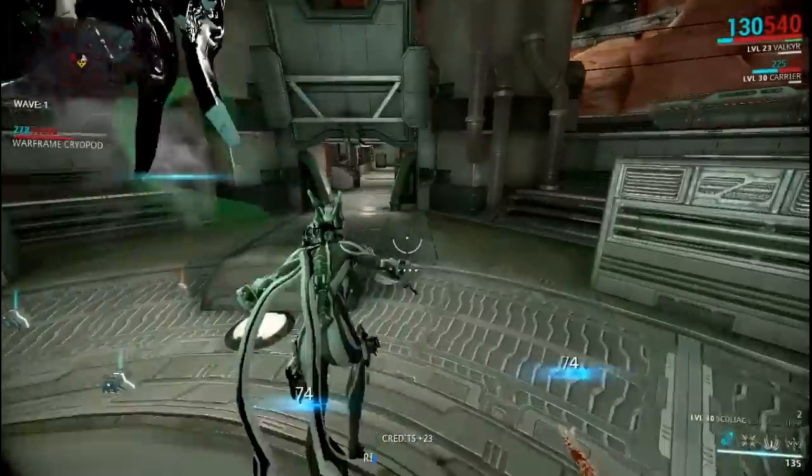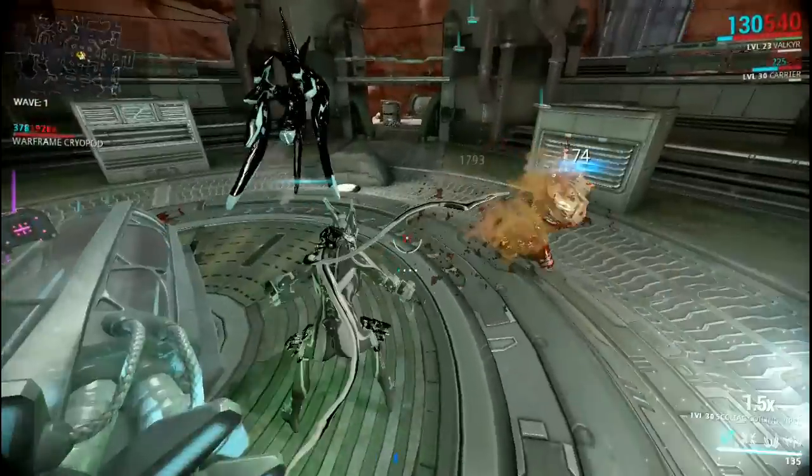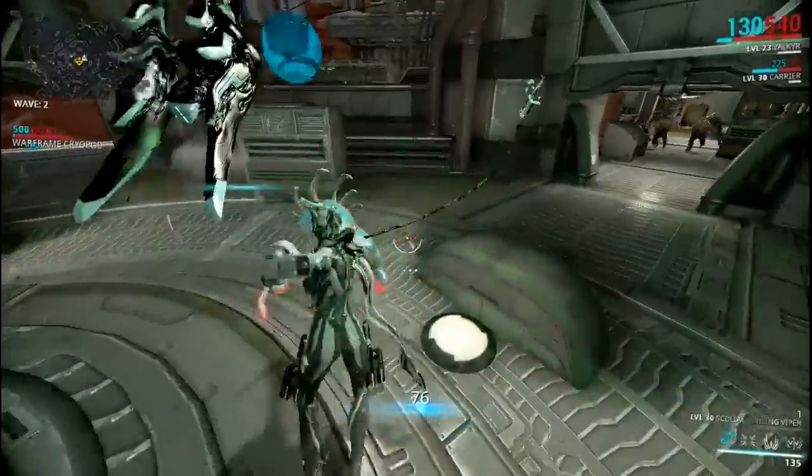It knocks down enemies with its jump attack, which also deals toxin damage, with a chance of inflicting the toxin DOT status. It is also good for maneuvering yourself with a slide attack.